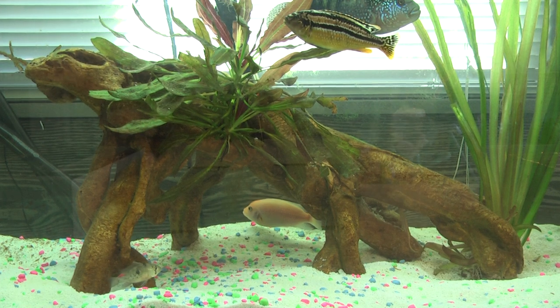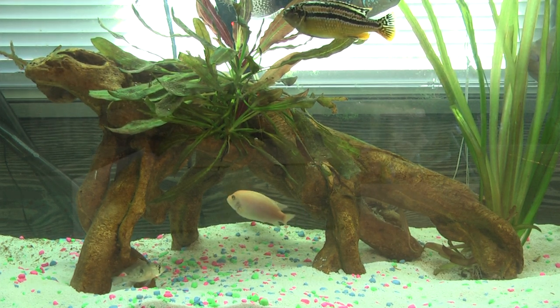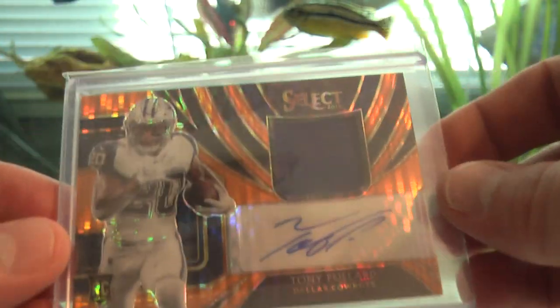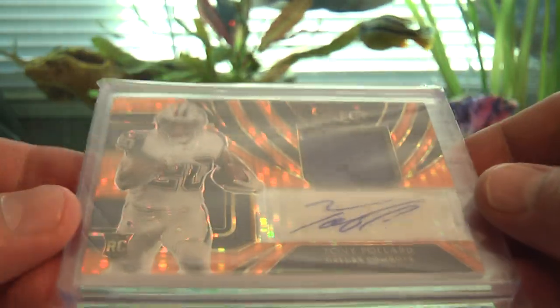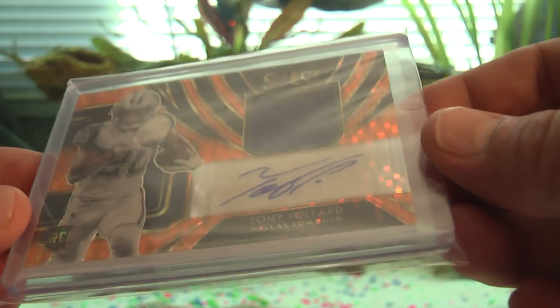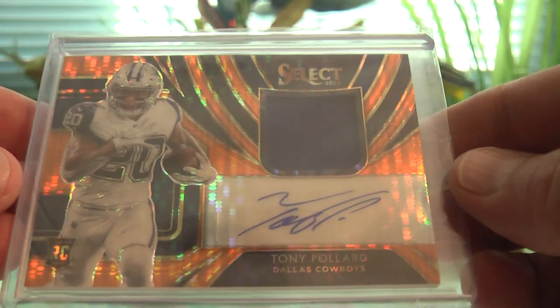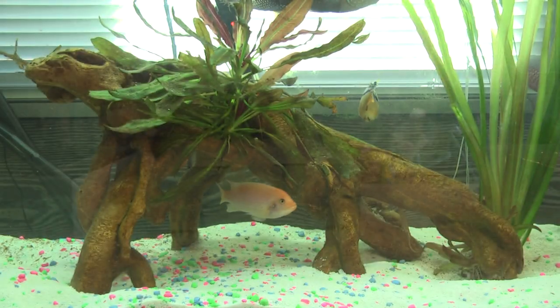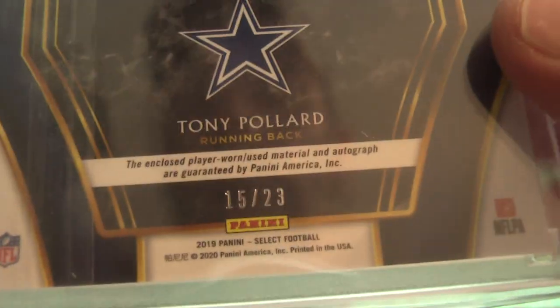Select tie-dye two-color patch auto out of 25 — 25 out of 25. I've actually flipped eight Tony Pollard autographs and RPAs combined to friends because I had duplicates. If you do see a duplicate, one of them is for trade or sale — I didn't buy it just to sell it. Select orange pulsar out of 23 — number 20 out of 23 — that's why I have the single color, it's jersey number. But I also have the two-color out of 23.